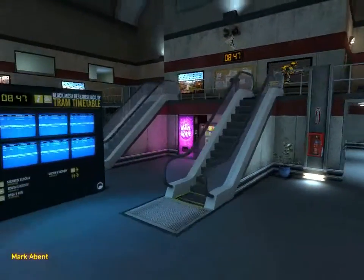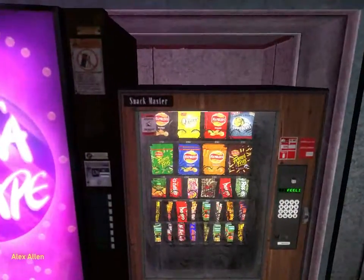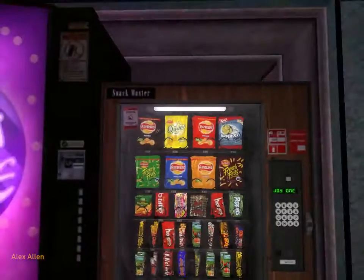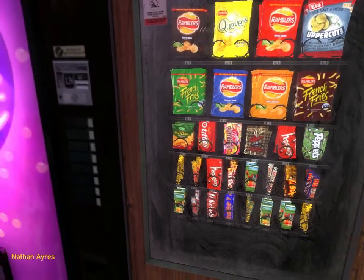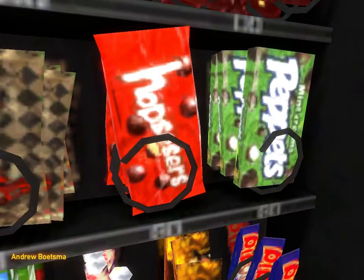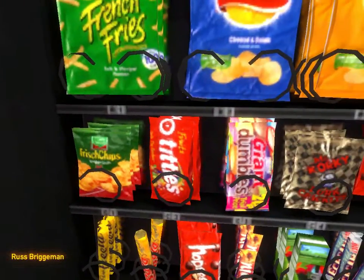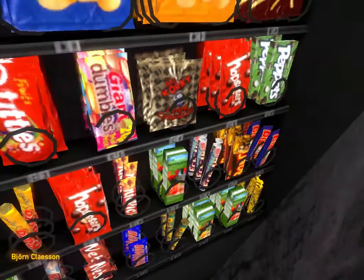A couple of signs - safety walkthrough, don't run. You've got drinks machines on one side but not on the other. Ramblers... Quavers - sounds a little like Walkers Quavers. Down here: fish and chips, 'Poppets' instead of Poppets, 'Oops' instead of Maltesers, 'Titty' instead of Skittles. Right, I'm going to delete that. There are various snack bars in here.